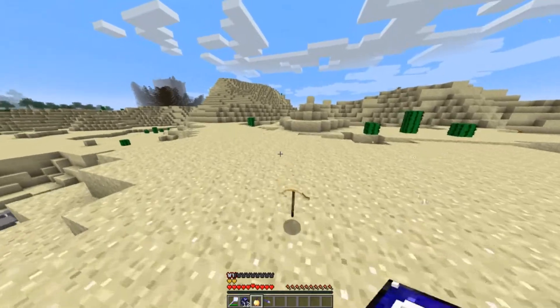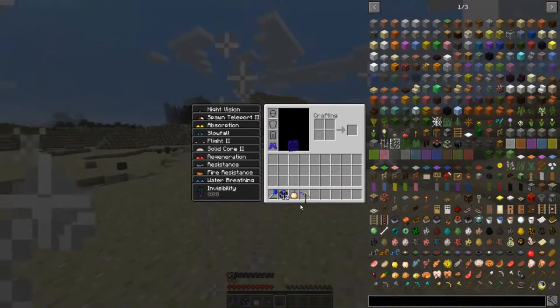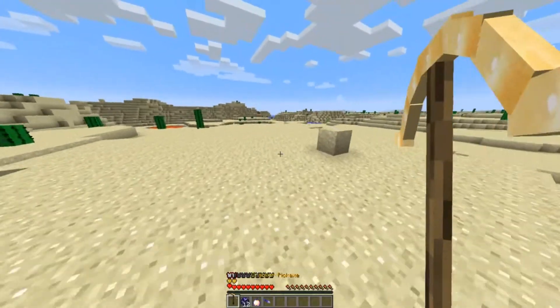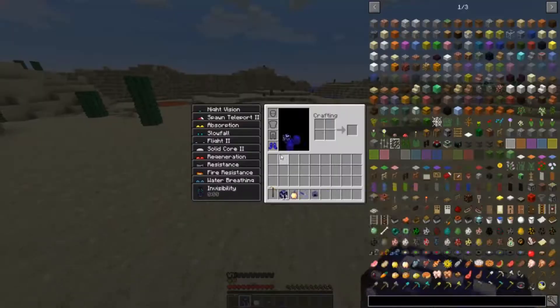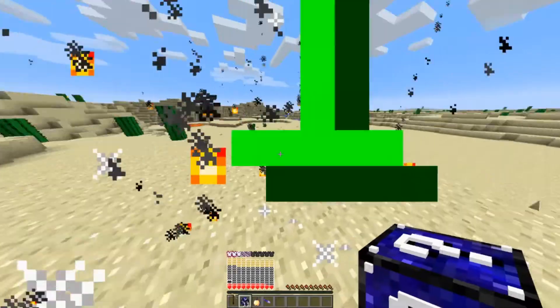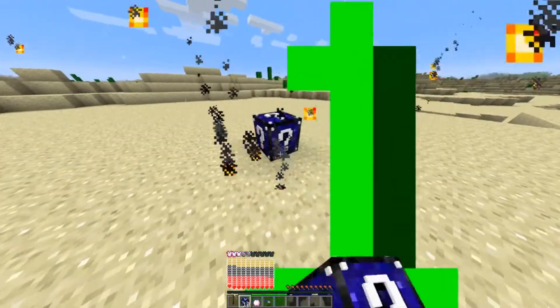We got the cracker pickaxe - this is better than the multi-tool now. We got a helmet - let's put it on and make myself even more ridiculously strong. I'm only wearing boots and a helmet and I'm invincible.